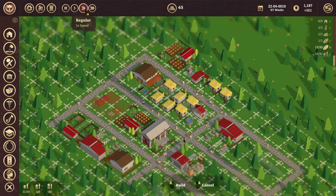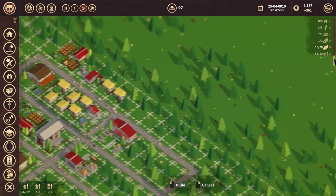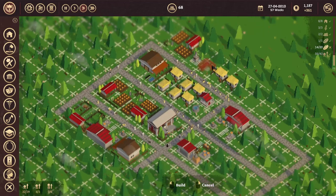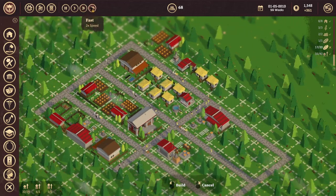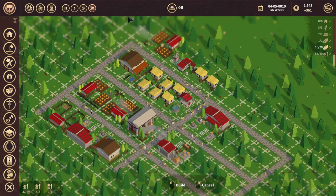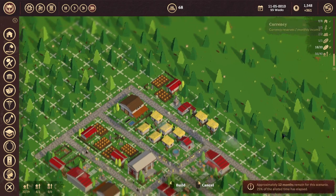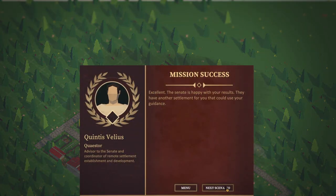The bread is being made very, very slowly, but it is being made. We've got a 40 population — a 56 population, in fact. And we've got 55 weeks remaining. Excellent — the Senate is happy with the results. So let's jump ahead to the next scenario.